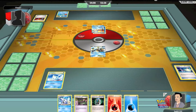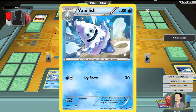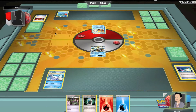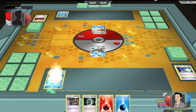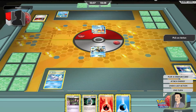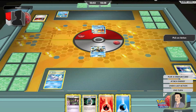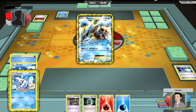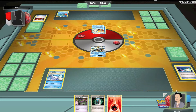I'm going to evolve my Vanillite into Vanilluxe. I'm really sorry — there's a lot of cards I can't really pronounce. So here I'm just going to attach this energy to my bench Pokémon and I'm going to end my turn.